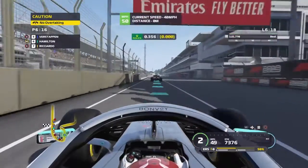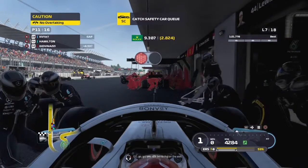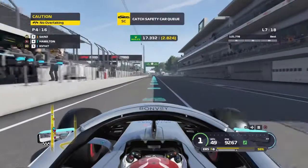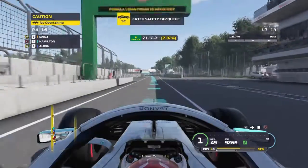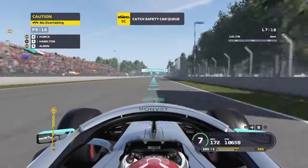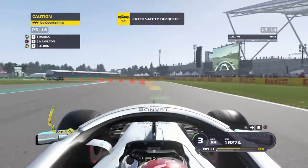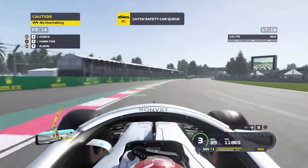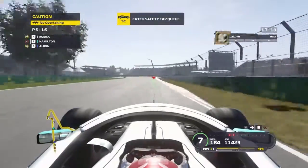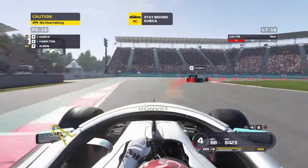As we come into the pits — Verstappen is ahead of us followed by one of the Ferraris, I think Leclerc. As we get out, we've jumped both Verstappen and Leclerc in the pit stop — great work by the team and a good decision by me, because they got held up by all the cars going past. The people who stayed out haven't pitted yet, so on fresh rubber I can easily get past them. The safety car will be out for about two or three laps as usual. We catch up to the queue and rejoin behind the safety car.